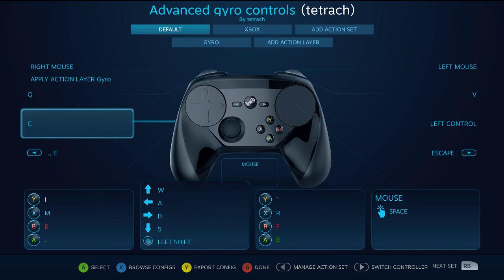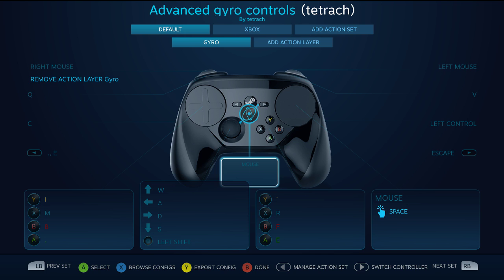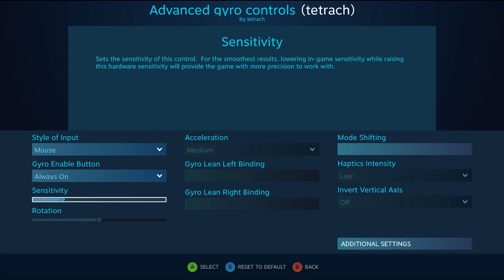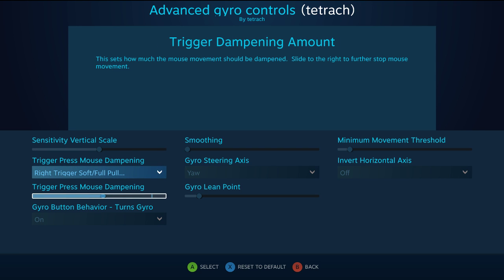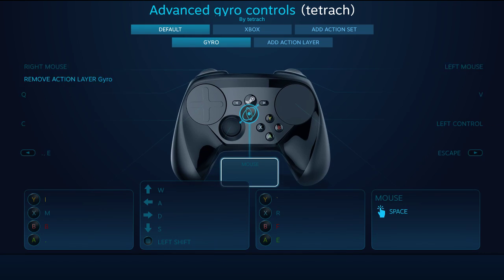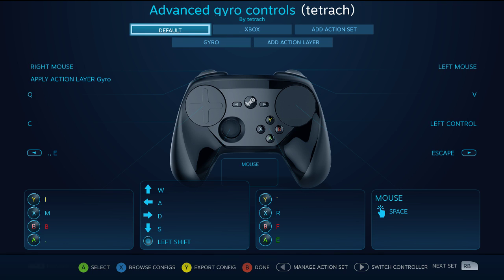We'll go back to apply action layers. I've got an action layer called gyro. What this does is it turns the gyro into something different — it increases sensitivity, which means it moves even faster. And when I right trigger soft pull, it's going to slow it down. Basically, I'm going to be soft pulling a lot in this config. When I let go of the soft pull, it removes the layer and goes back to default. So default is: apply this action layer on soft pull, then release.